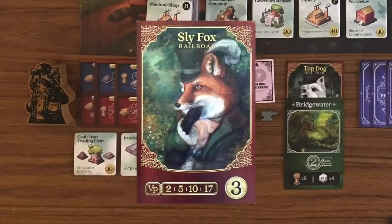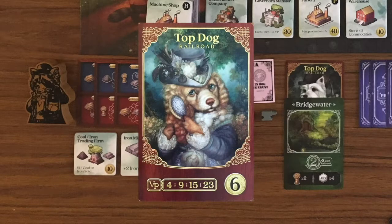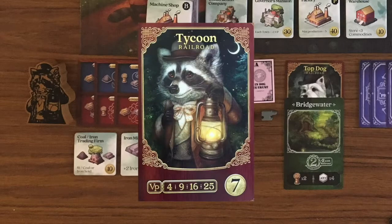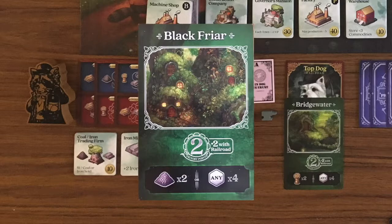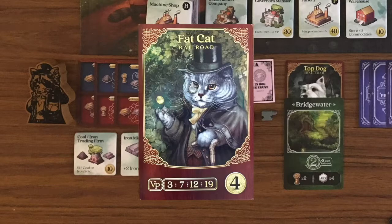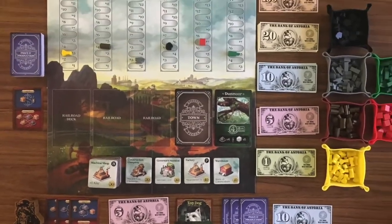For example, with a Sly Fox card you gain two points if you ended up with one, but if you ended up with four of them you would score 17 points. You can score 15 points for a set of three of another railroad, or nine points for a set of two. Each building you own is worth one point. Lastly, you lay out your towns and railroads — each town that can be matched with a railroad forms a pair worth two points. Whoever has the most points wins and is declared the tycoon of Astoria.